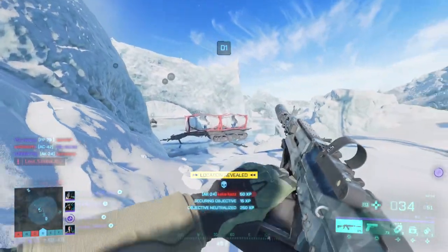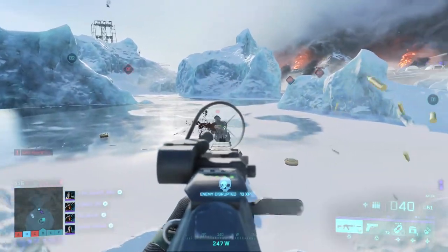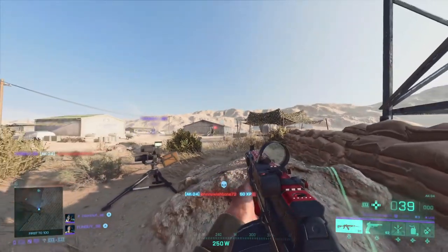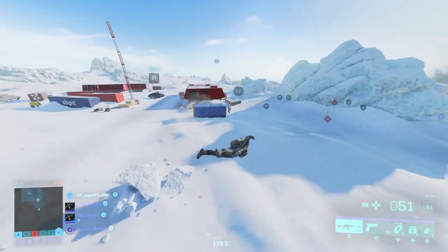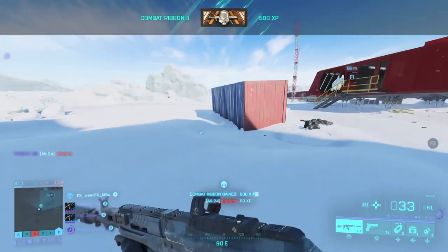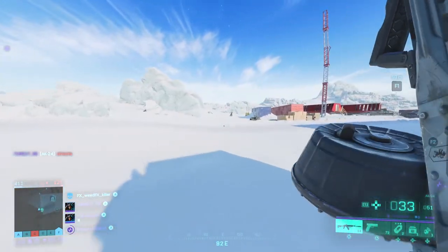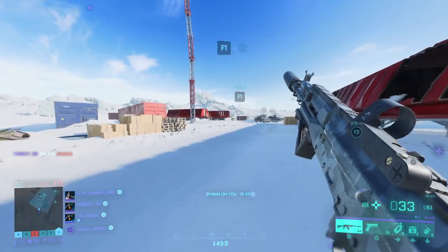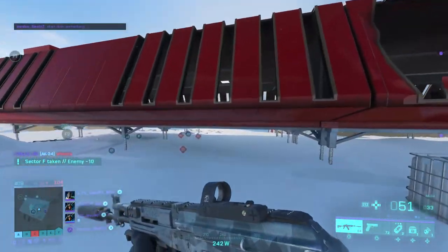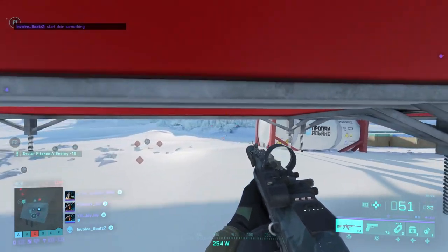What's up gamers. The AK-24 is the first assault rifle to be unlocked after the standard M5 and it offers quite different characteristics to this first AR. It hits slightly harder but also has a slightly lower rate of fire at 650 rounds per minute. In this video we will go over some loadout options, after which I will give you my top tips on using the AK as well as some demonstration clips of the weapon in action.